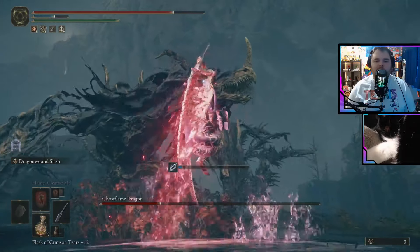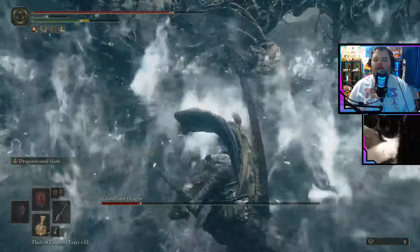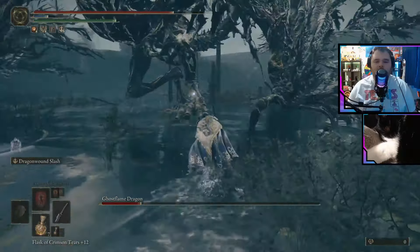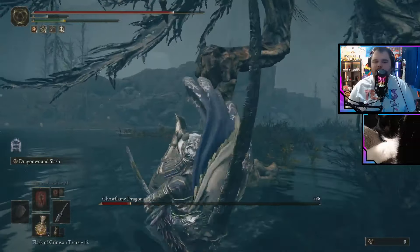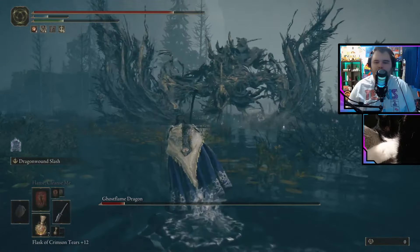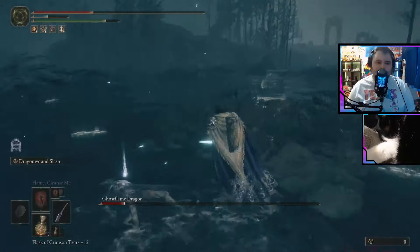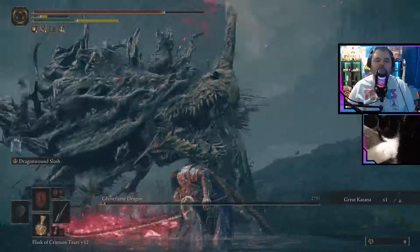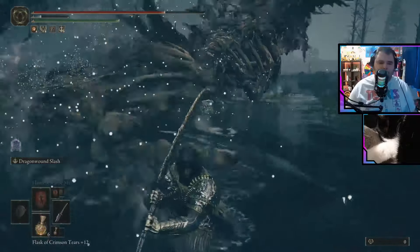We're gonna target his head again and do one of these. Roll. Find his feet, try to outrun the fire. Charged R2 — not gonna land. Going for a jumping attack on his foot. He's doing some Ghost Fire stuff, but forward, so we are fine. Gonna outrun the Ghost Fire from his foot. Jumping R2. Beautiful. That's really hard to time because it comes out so fast. Just by the hair of our chinny chin chin on that one. Down goes the Ghostflame Dragon.